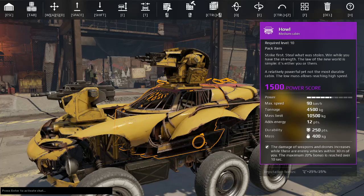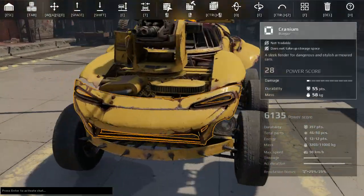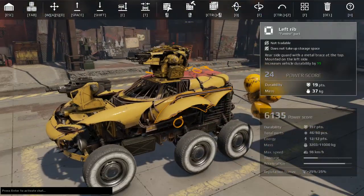The Howl increases damage of weapons and drones if you're about 30 meters away from your enemy. I put guns on it which makes no sense, but I don't care because I like these guns and they're fun. So if you hate me, leave it in the comments and I will be sure to ignore you. I'm just joking.